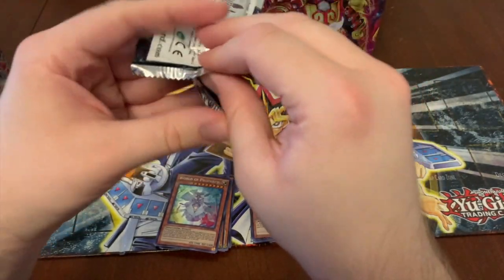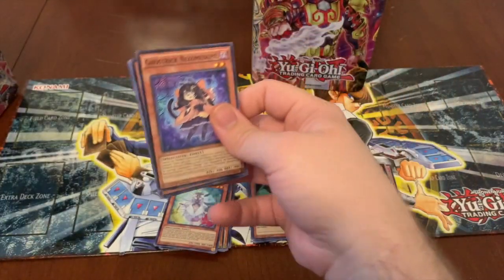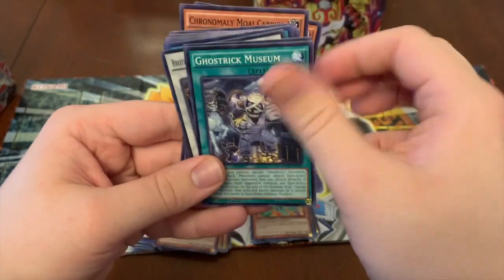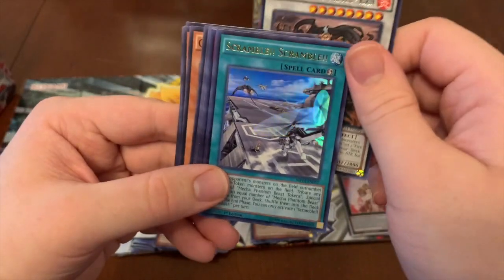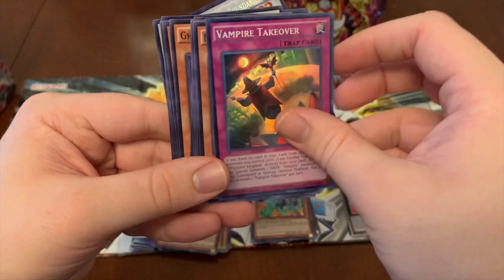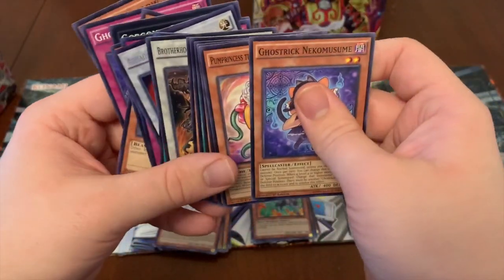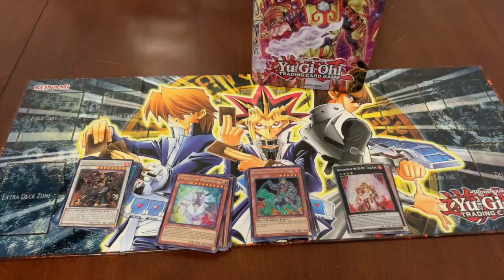And last pack from this tin. We got Brotherhood of the Fire Fist Coyote, Scramble Scramble, Keeper of the Borders, and Vampire Takeover. Okay, that's it for this tin — one more to go.